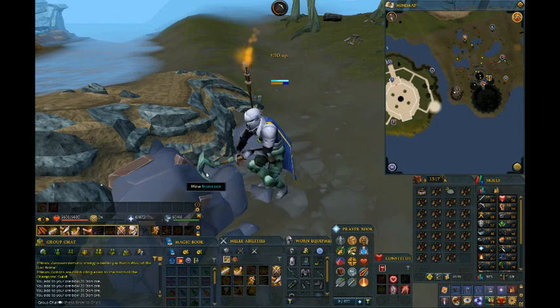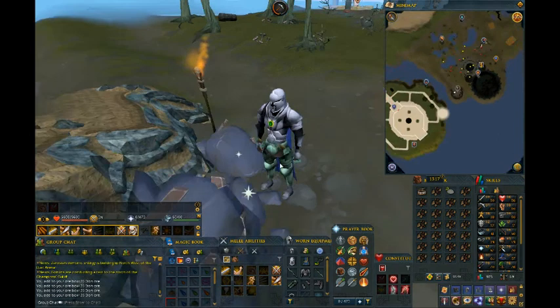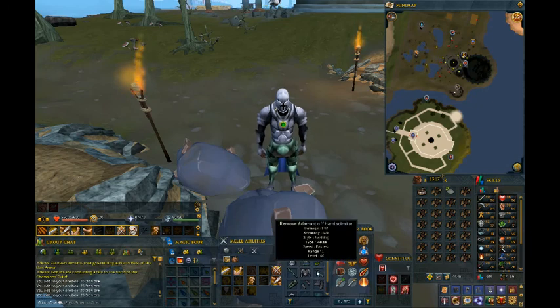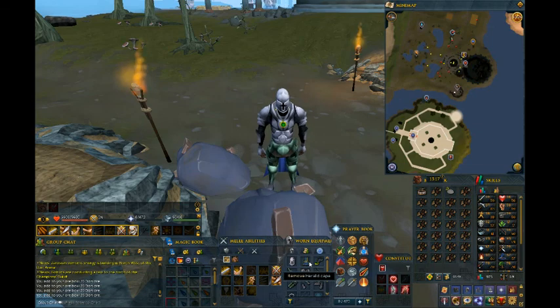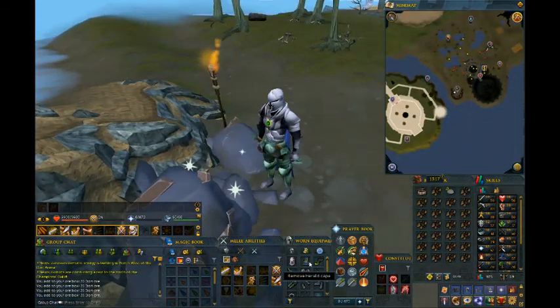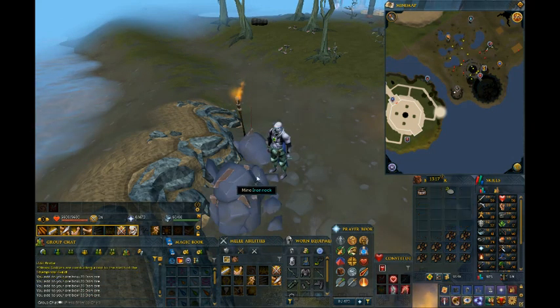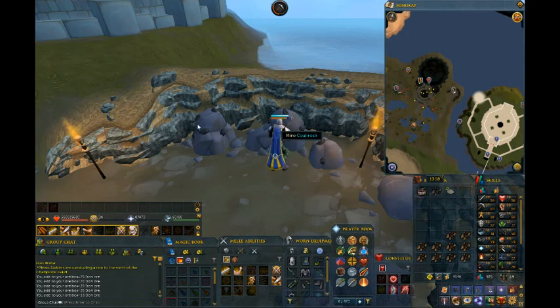With Defense Army and a Ring of Luck — which surprisingly gives some Strength bonus — I also have dual scimitars and a Lumbridge Herald Cape, which has no stats but it's the only cape I can have so far. My last challenge is 99 Smithing.